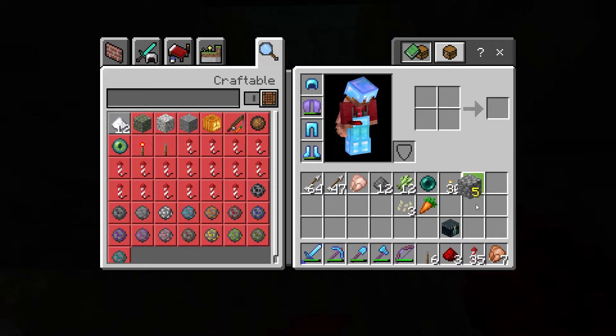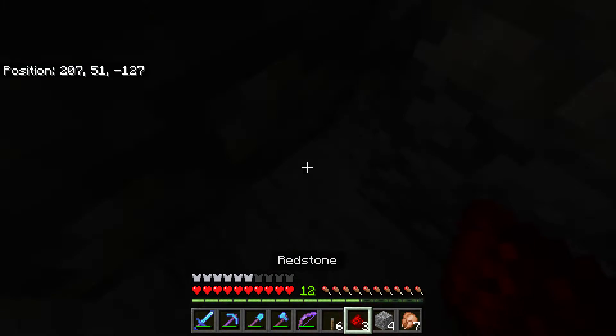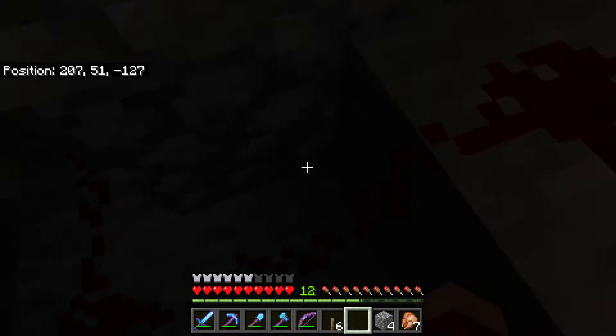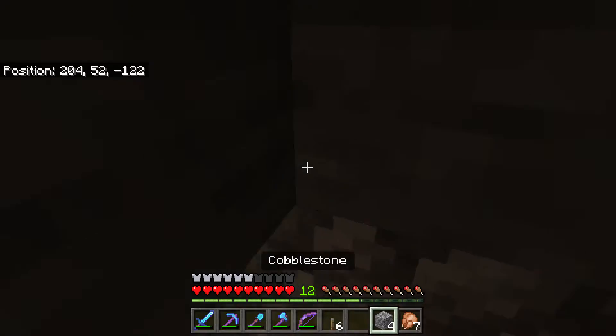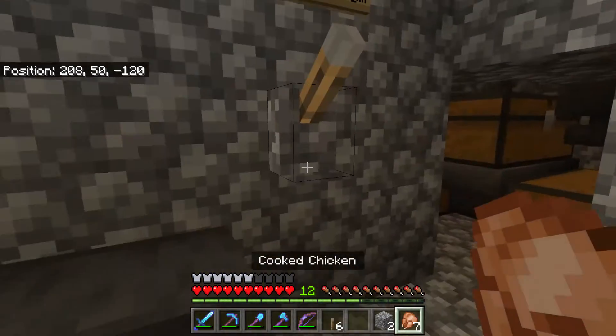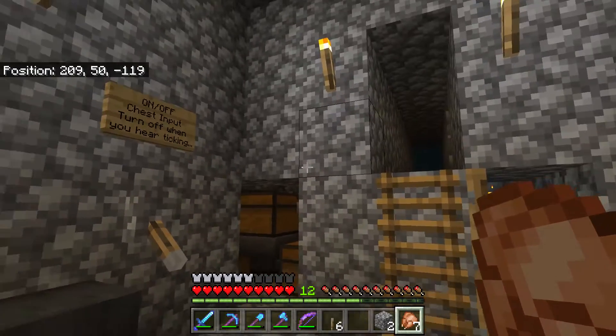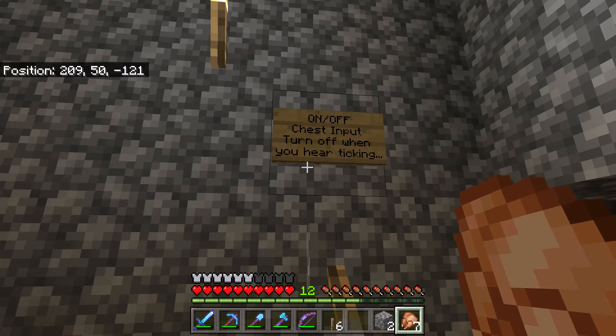I'll fix that real quick and keep on talking about this. Going back to where you're supposed to be — not in the redstone area — once you turn that off, you can see the ticking stops. The sign here says: chest input, turn off when you hear ticking or clicking.